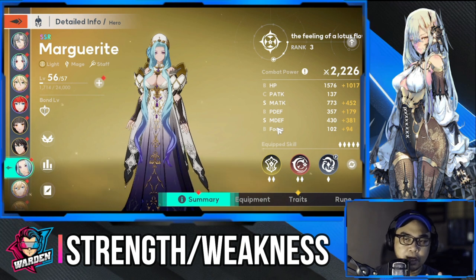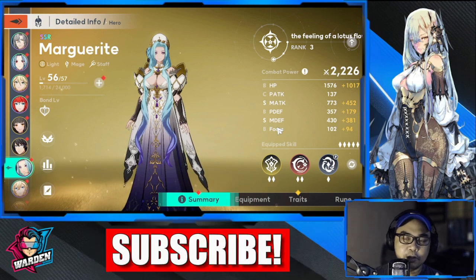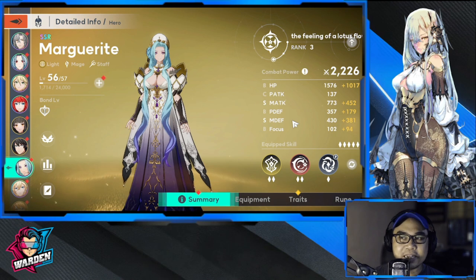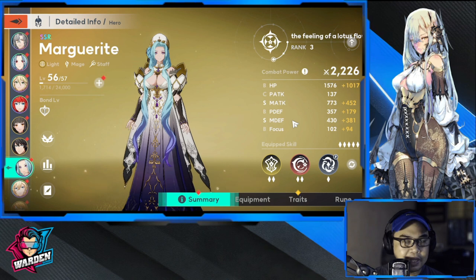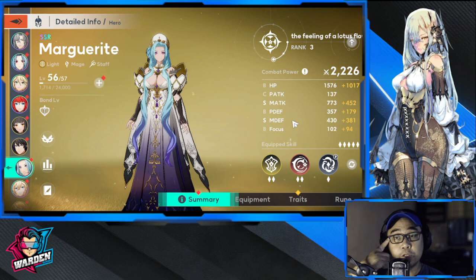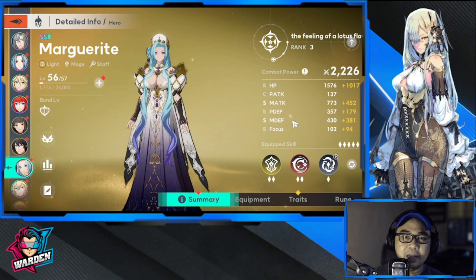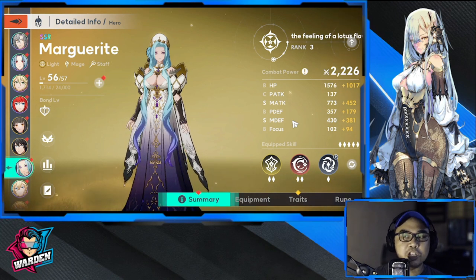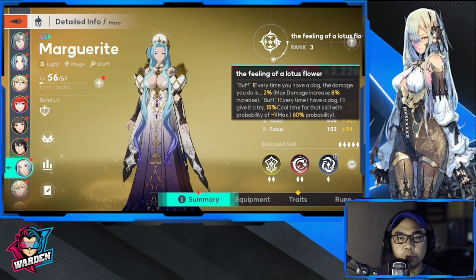Her strengths are magic attack and magic defense. The rest she is vulnerable to — close-up damage and physical damage — so physical defense should be improved. Also improve HP, because most mages are at the back, but if they get blindsided they are easy to take out.